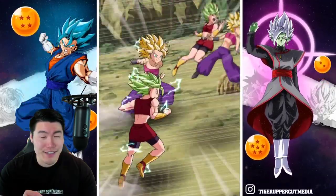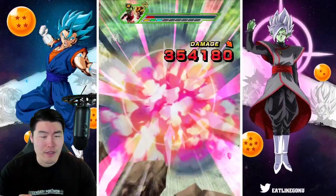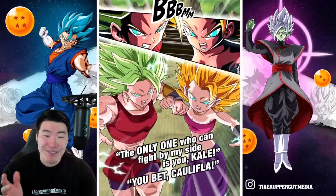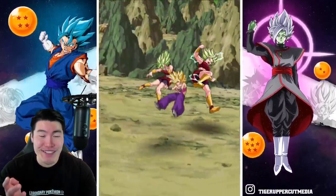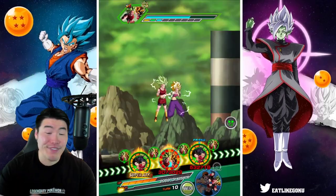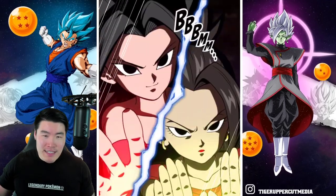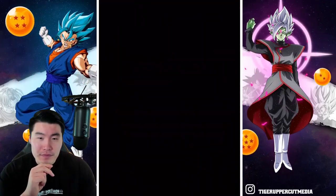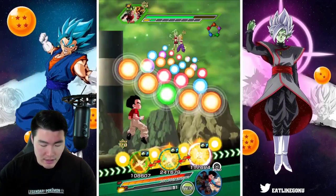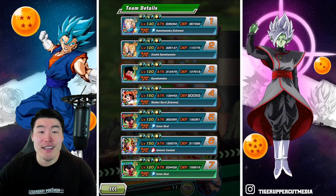A couple more supers here for LR Krillin/Califla — their defense should be over 300,000 now. So many additionals! That feels like the fourth super — at least three, possibly four. And there's an additional normal attack.